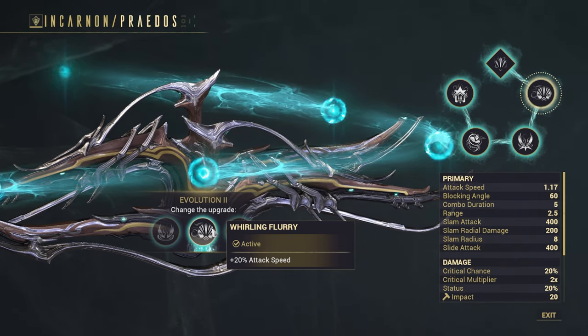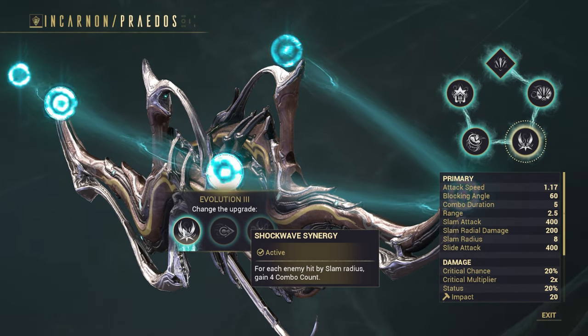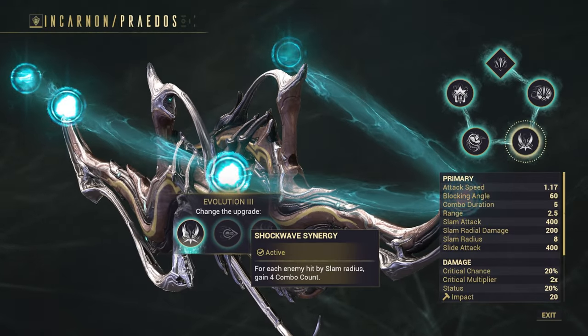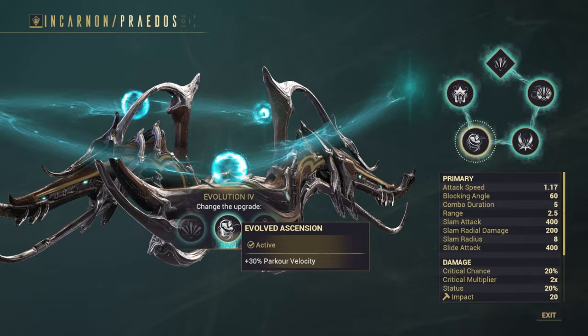The second evolution is Whirling Fury, which gives 20% attack speed — always good to have. Shockwave Synergy is the third, which helps a lot with getting combo up when you want to activate your incarnate form. The next one is Evolved Ascension for quality of life and extra parkour velocity, which equals more speed.